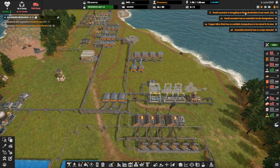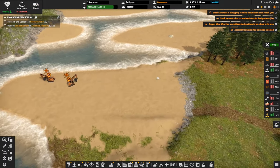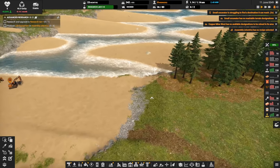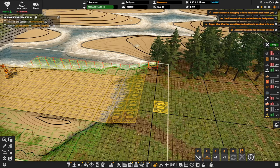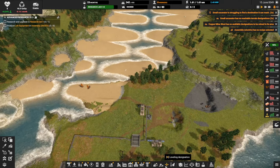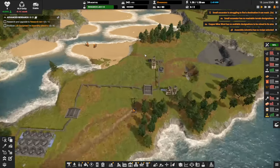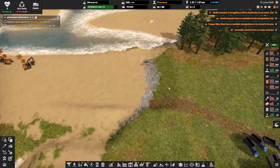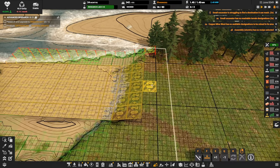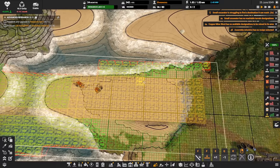Let's fix these problems first. The small excavator is struggling to find a designation it can reach — let's give it some more to do. What about ramping this down earlier? I need to get these trees out of here too. What I want to do is extend this ramp further in — let's do it just to give these guys something to work on. All these designations are done.